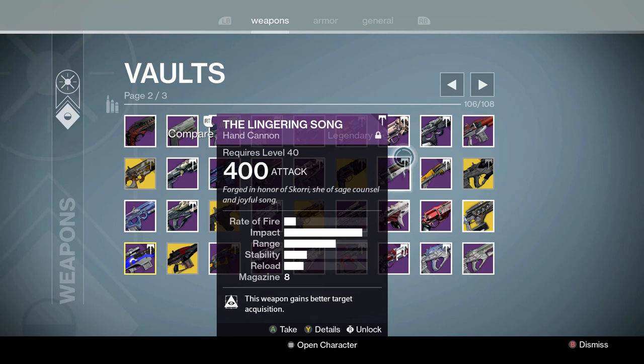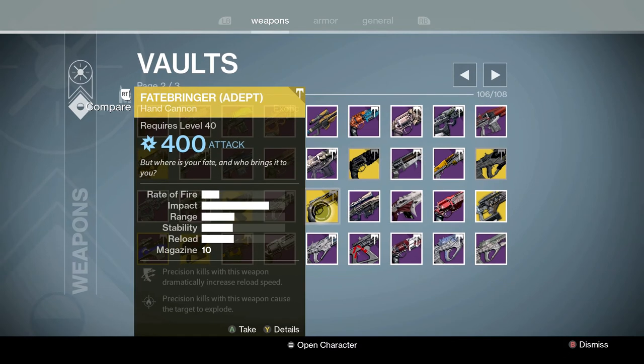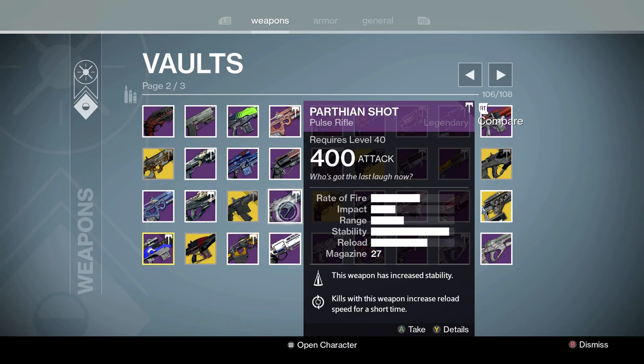Alright, let's keep going. This is going to be a really long video — I'm sorry guys, we've been going for like 30 minutes. Fatebringer — great gun. I haven't upgraded this one because I'm already using my upgraded one. Parthian Shot — really good. This is the slower-firing, harder-hitting archetype. This fired really slow but it was a good two-tap. A lot of people liked it, wasn't exactly my cup of tea.